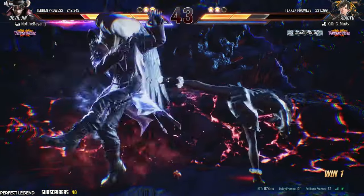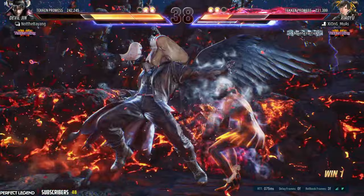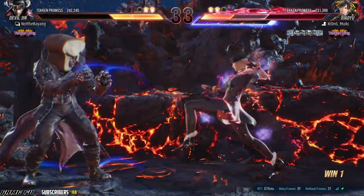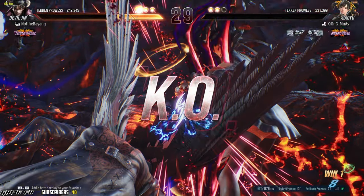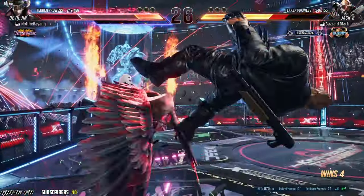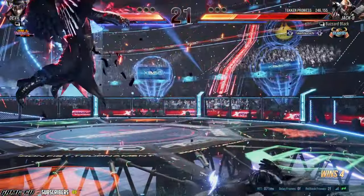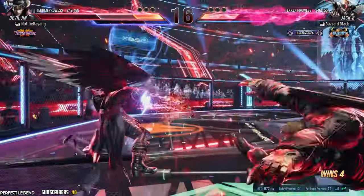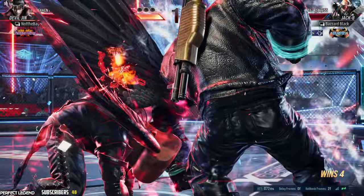Up 4,1 is really good as well. Morning Crow 2 is a natural combo and a heat engager. When they start looking for that move and start ducking, 4,4,4 can hit you, Wild Standing 2 can hit you, Running 3 hits you. Morning Crow 2 is basically the faster version of Morning Crow 1 — you can't sidestep it, and he can heat-engage off it and combo off it if already engaged.